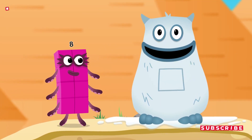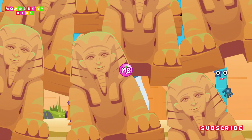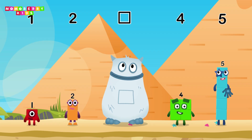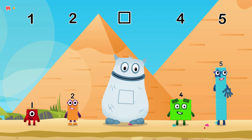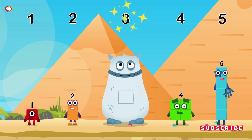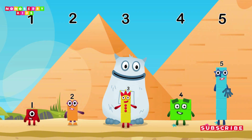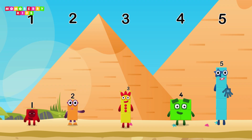Yum, yum, here comes Big Tom! Find the missing number to reveal who's inside Big Tom's tum. Yum, yum, yum — who's in my tum? Four, five. Yum, yum, here comes Big Tom! Well done — one, two, four, five.